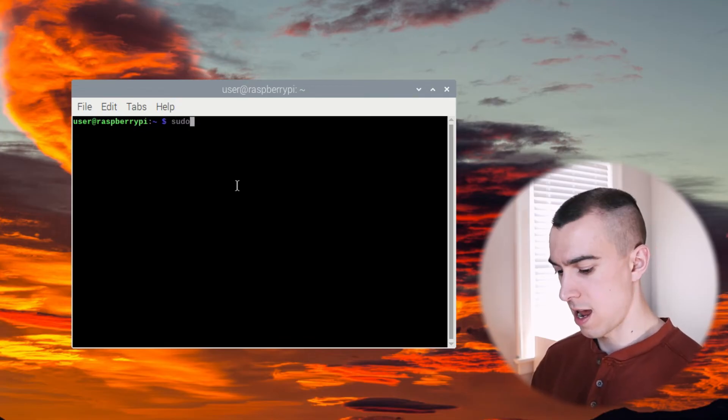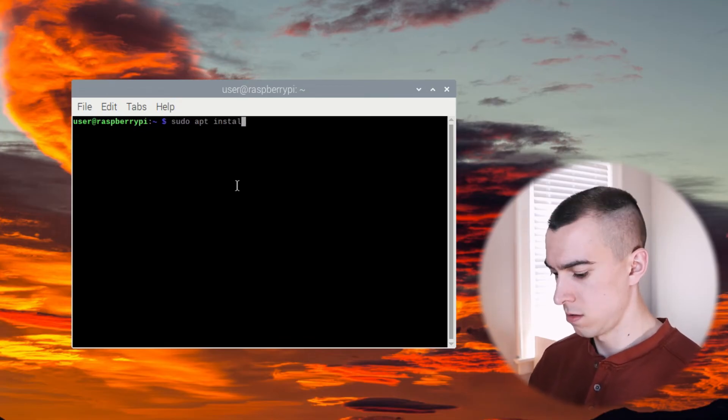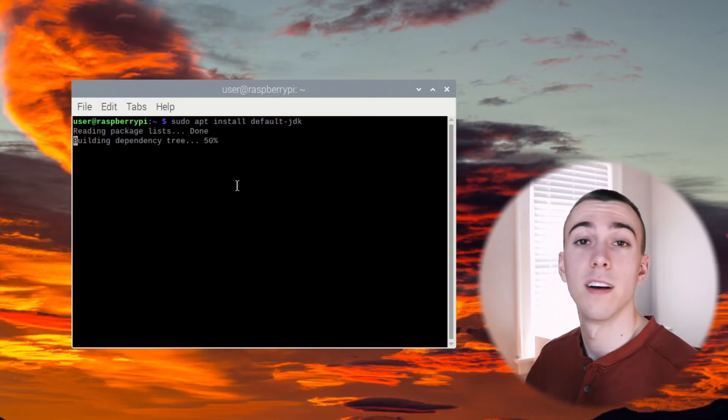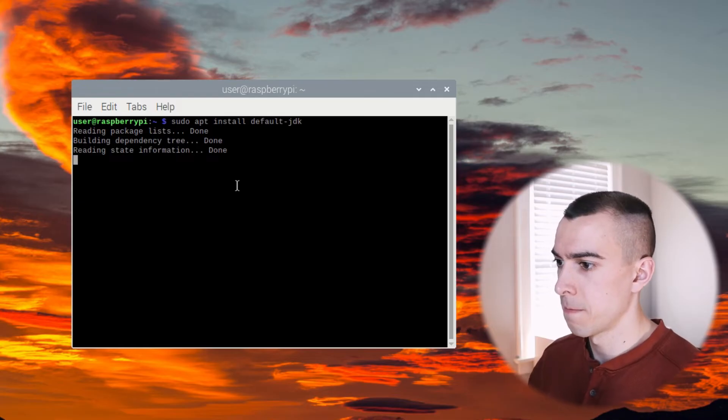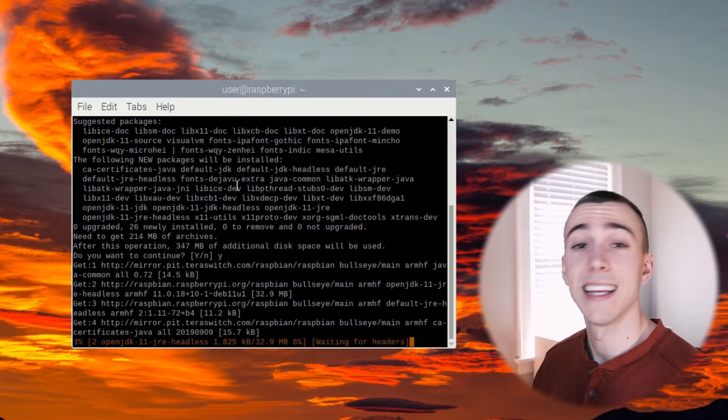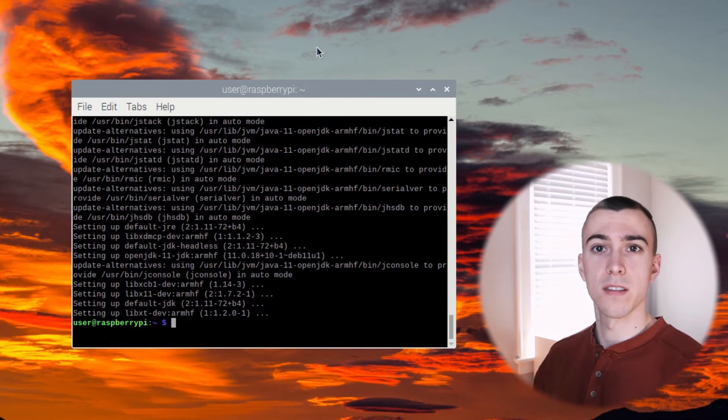Now we get to the fun part: actually setting up the Minecraft server. To do that, we're going to use a software package called Nukkit - N-U-K-K-I-T. First, we have to install the Java development environment. To do that, we run: sudo apt install default-jdk. That'll give us the latest version of the Java development kit. Hit yes and let it do its thing. That's all set.